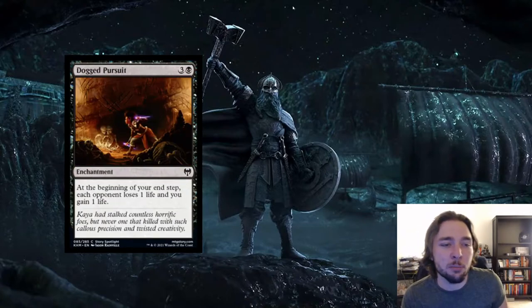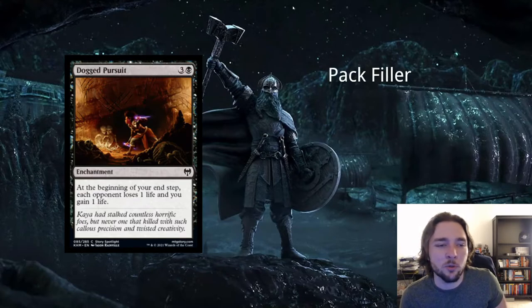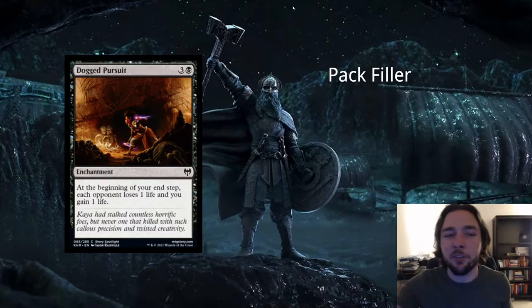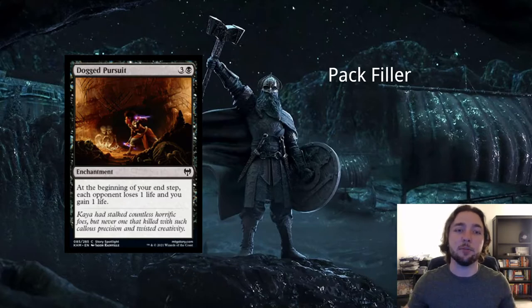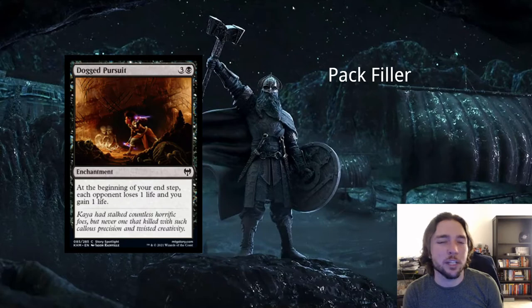Next card is Dog and Pursuit — 3 and a black for an enchantment. At the beginning of your end step, each opponent loses a life and you gain a life. This is another bad card. Maybe you argue it's good in a multiplayer format, but I don't even think so — you're only making opponents lose 1 life, and in Commander they already have 40 life. This only triggers during your end step, not every end step. If it triggered every end step it'd be better, or if you gained life for each opponent that lost life. At 4 mana with this slow effect, it'd take 40 turns to end the game. This card is bad.